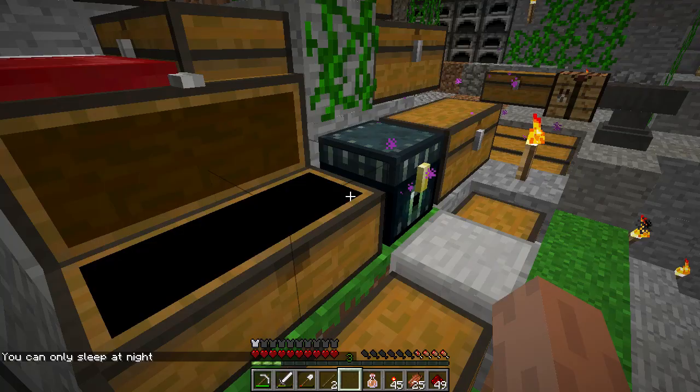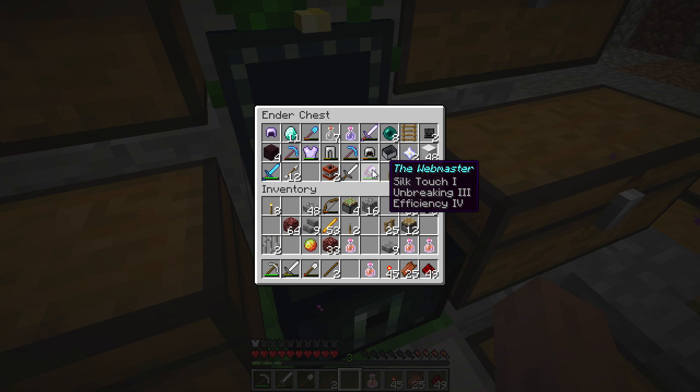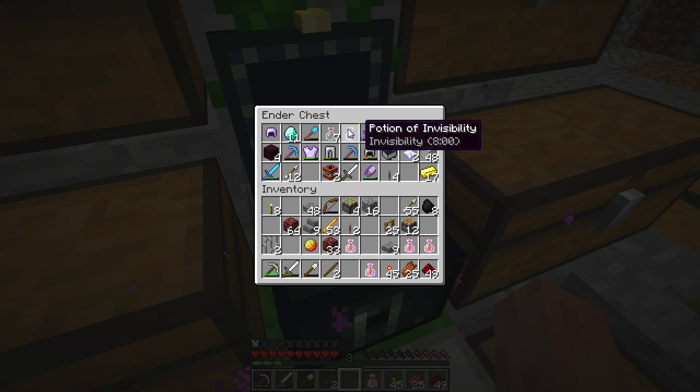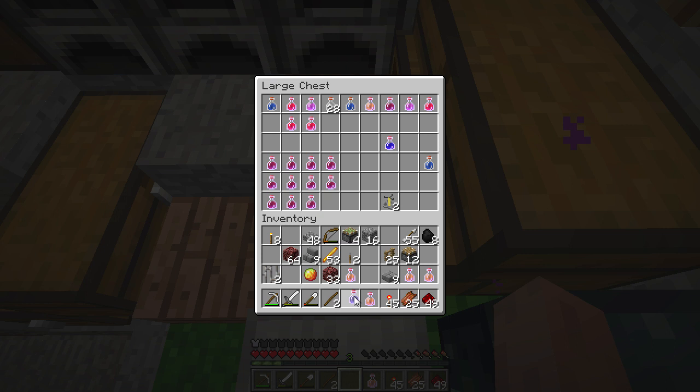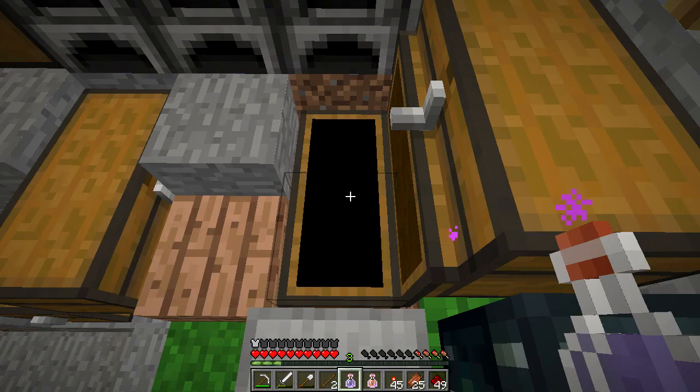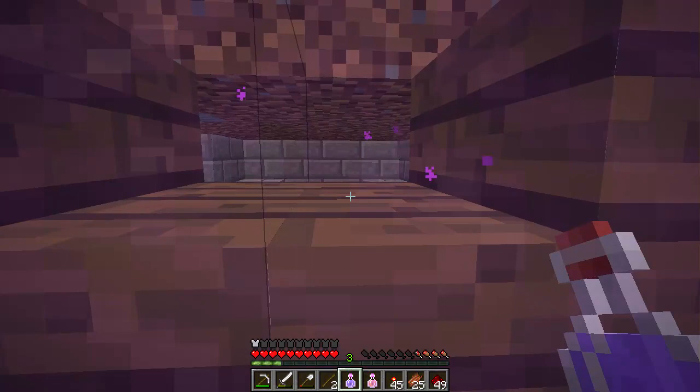Fortune 3 — don't want to take that. I had the shears — I actually named them myself. The first name I thought of was 'The Webmaster' — I thought that was pretty good. I've put them on Unbreaking 3 and Efficiency 4, so that should do. I've got an invisibility potion and I'll take another one — they come in really useful in the nether if you're getting chased by ghasts. So we'll go through here and see what I've been up to.